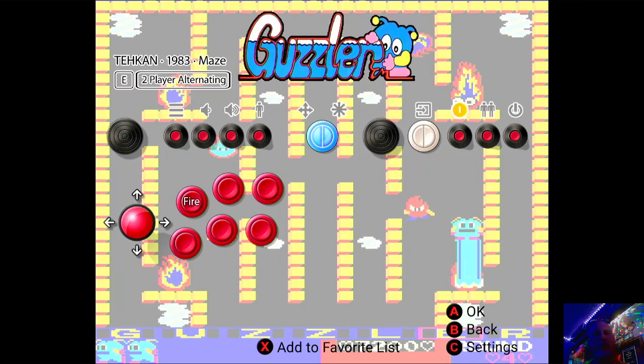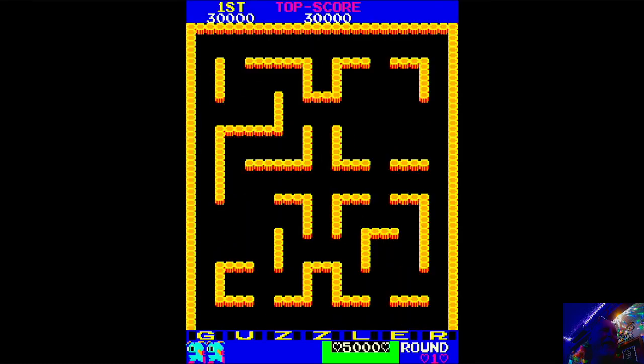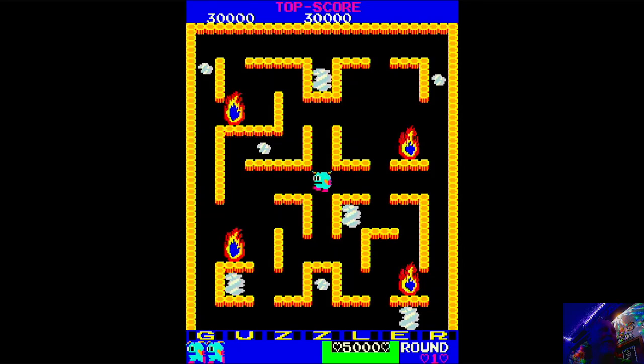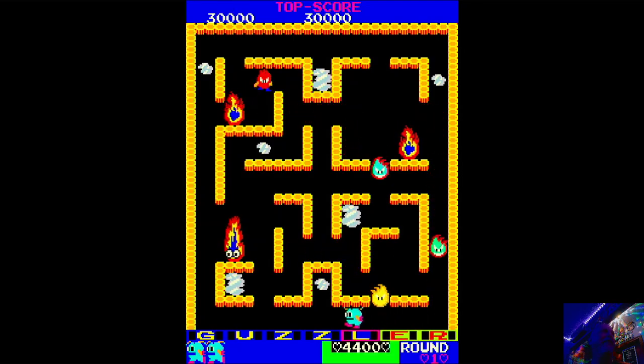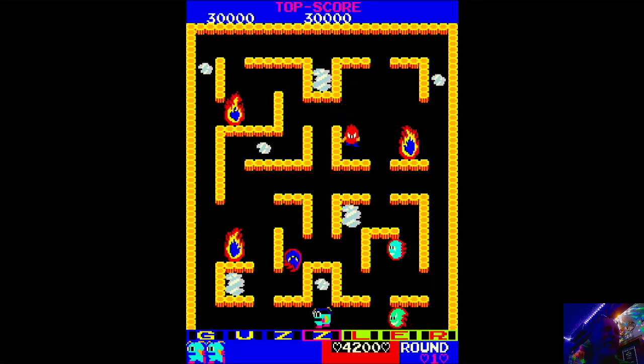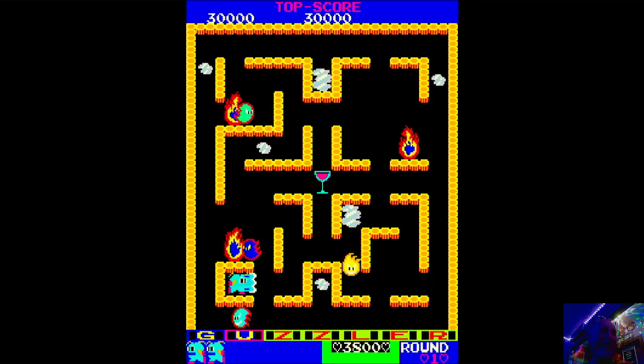It's an interesting game — four-way directional. You have a fire button, shoot button, whatever you want to say, where you can shoot water out to extinguish your enemies. You do not have an unlimited supply of water, so you've got to go around the maze and pick up water. You've got to put out these four big flames to advance the level, but there are other puddles of water you can pick up to replenish yourself. There's also a bonus at the bottom — the word 'Guzzler' can be spelled out for a bonus. It's a pretty challenging game for sure.